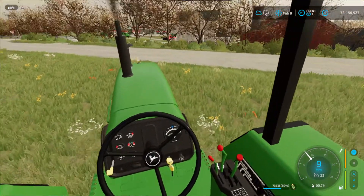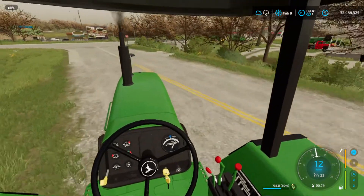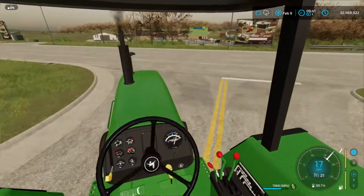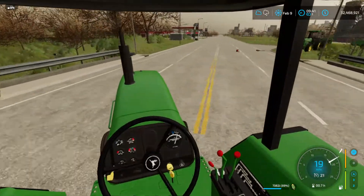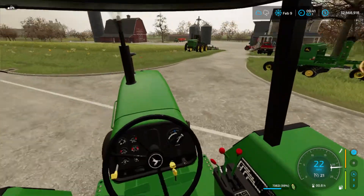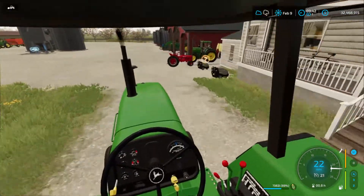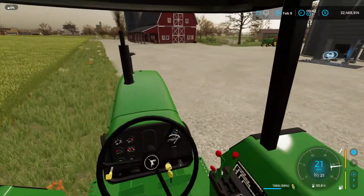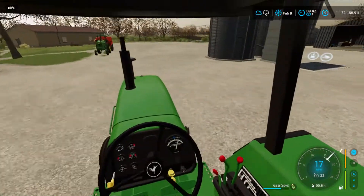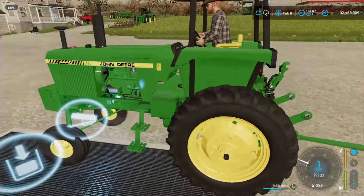Ignore that — it's February 9th. I don't know what went on in Farm Sim when I planted, but that's what happened. Also, 32 million dollars — I had that much when I started but my bank account's all messed up. We're in the process of sorting that; it'll be a little less. I do not have 32 million dollars. This is one of our wagon rigs that we're going to be using a lot to haul our grain with.